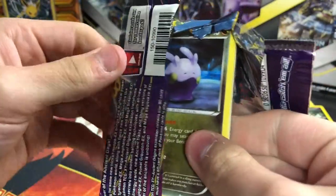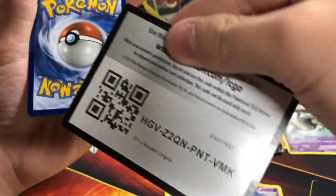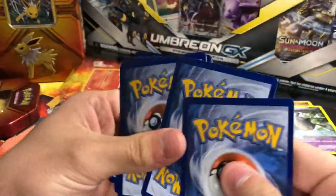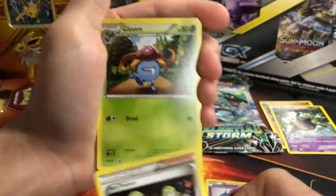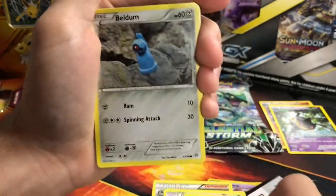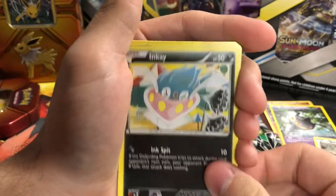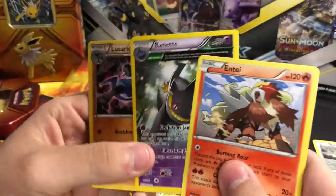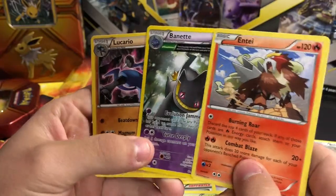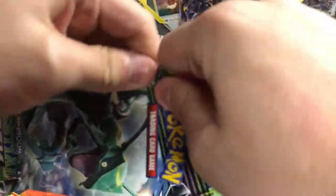There were actually two Flareon tins at the Dollar General I was at. There's the code card — it's white, so hopefully something good. We have Beldum, which is actually a Play-Doh Pokemon, I'm going to keep that out, Oddish, Golurk, Reverse holo, Golette, and then a regular rare Entei. Nothing out of this tin — pretty disappointing. $10 kind of down the drain, but at least I wish those were holos.